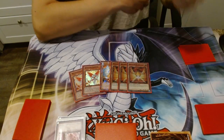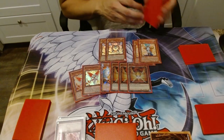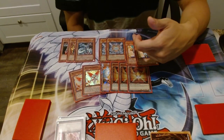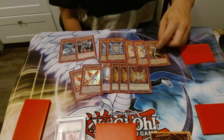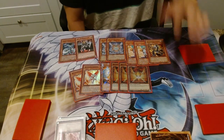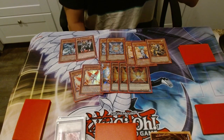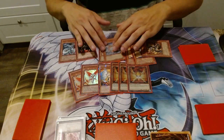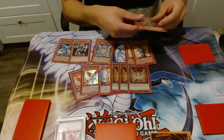I play two Christia and two Herald Orange Light. The Shiny Angel engine gets you either D.D. Warrior Lady, Cyber Valley, or Morphtronic Scopen. Scopen is primarily a tuner — it becomes a level four tuner when in defense position. The idea is: if they attack into your Shiny Angel and it's their last attack, you bring out Scopen in attack position, then next turn put it in defense position as a level four tuner. Normal summon any level four — you play a lot of level four recruiters — and synchro into a level eight like Colossal Fighter or Stardust.